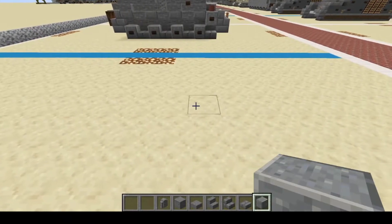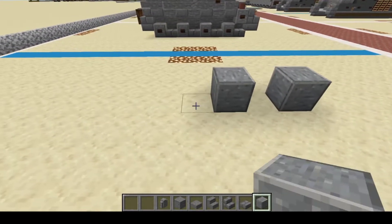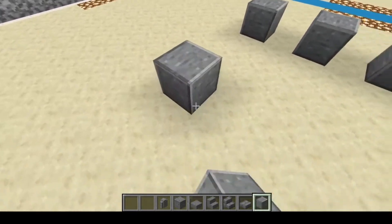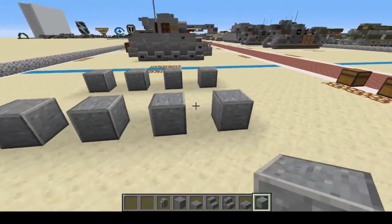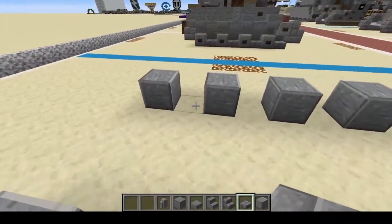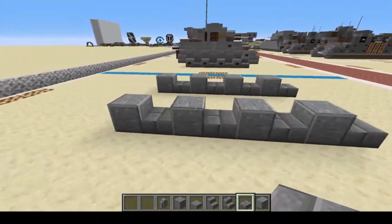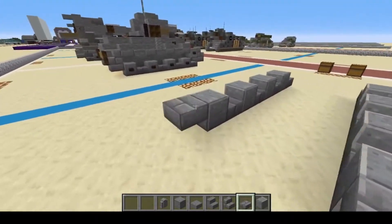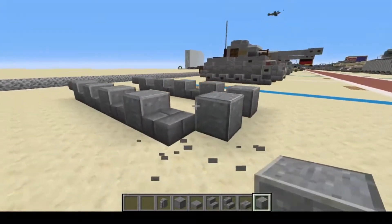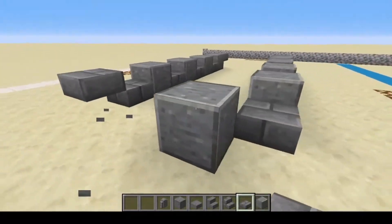We're going to start right here: one, skip, two, skip, three, skip, four, skip — and one, two, three, one, two, three, four. Simple. Then one, two, three, four, one, two, three, four of the stone brick slabs. We'll put a fifth one on the back here, above, and then put two placeholders, and then raise up this other track.